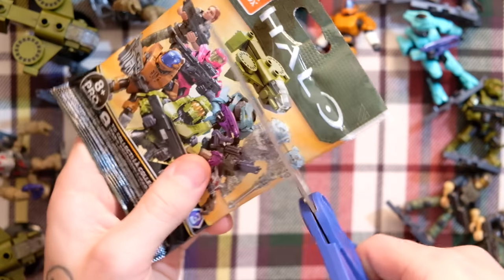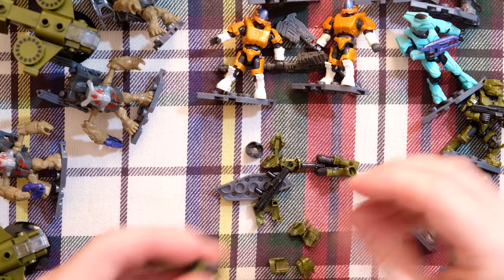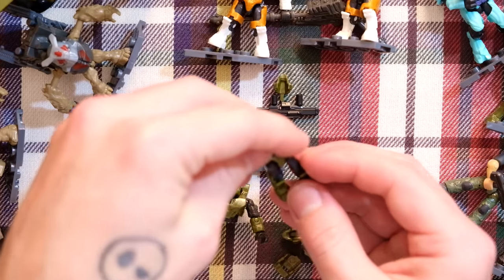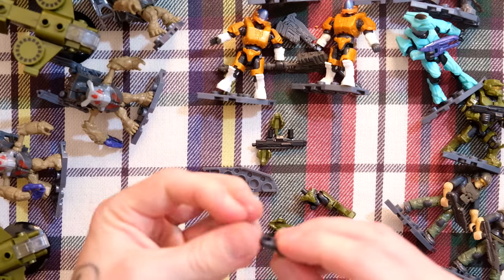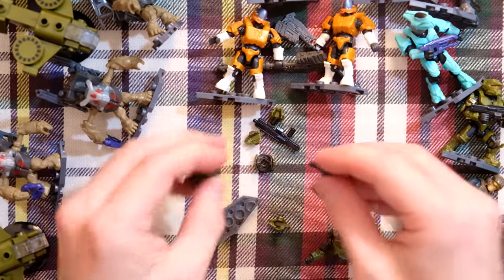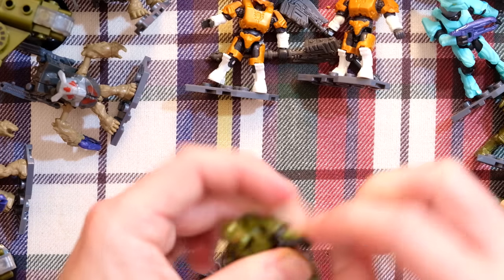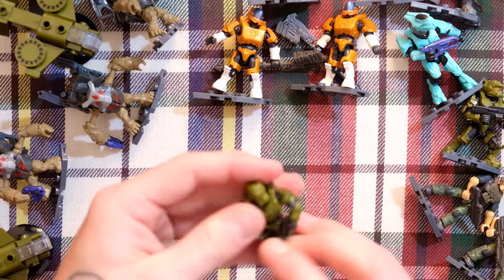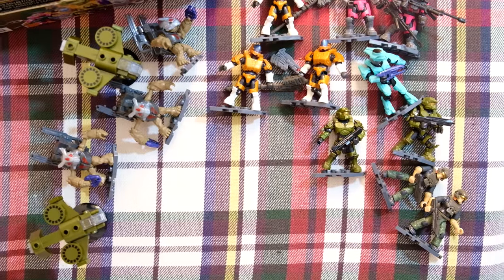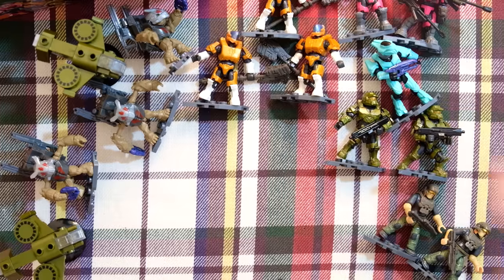Bag 14 — another Spartan Centurion. I might have to Google if they're actually Spartan Centurions — I want to be crystal clear I'm not saying the wrong Spartan name multiple times in this video. Bag 15 — it's the Brute Chieftain! We saw the images for this set before we even knew if Kelly and Fred were getting remolded. Currently our most common figures are Spartan Hermes and Victor the Grunt — we have three of each — plus two Wasps, two Centurions, two Marines, and only one Elite Ultra.